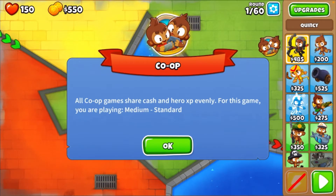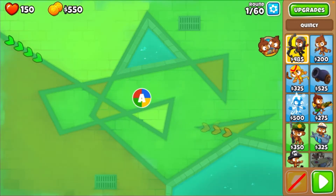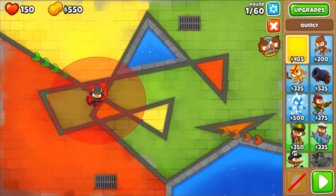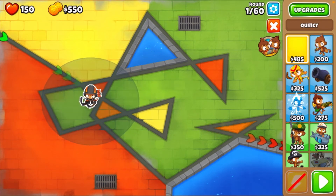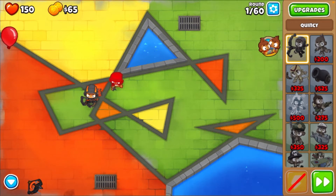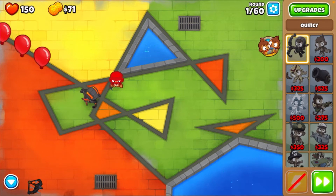All right, first play is probably going to be Quincy right here. Place Quincy in that little diagonal point of the green - yes, right there - and I'll place my ninja right there. All right, there we go, let's get it started.